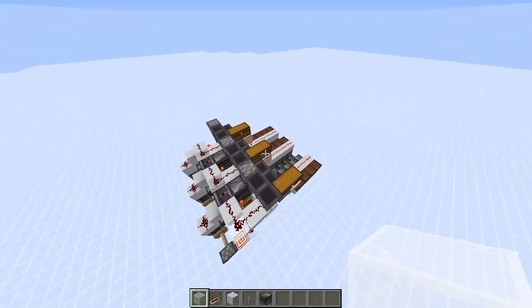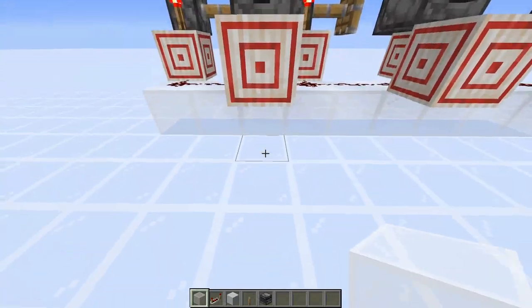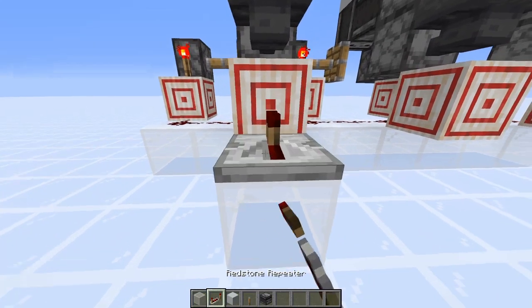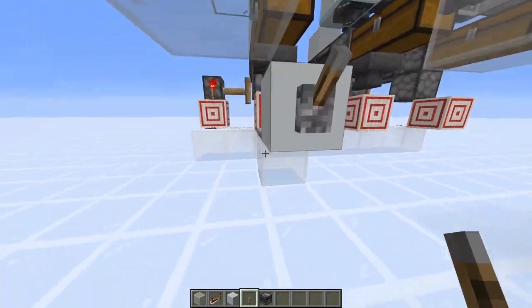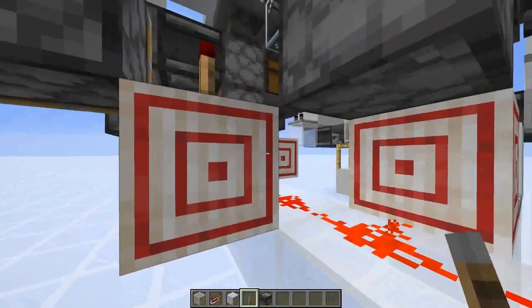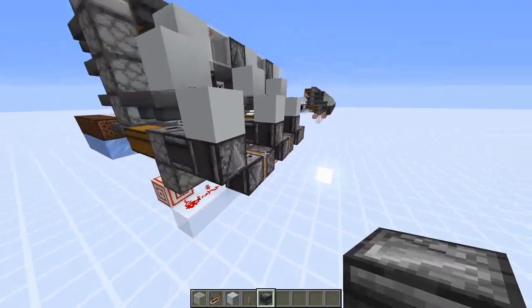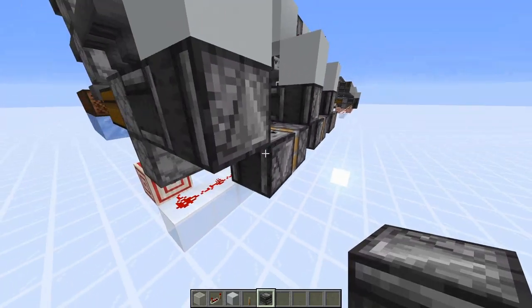Once done, it should look like this. Come to the target block closest to the center where there are two observers next to each other. Place a block with a redstone repeater on top, then a block with a lever on the other side. Activate this lever so all the pistons retract and the hoppers activate — they're being locked through the target blocks. Go underneath the pistons and place observers facing upwards. When done, all pistons should be retracted with observers at the end.